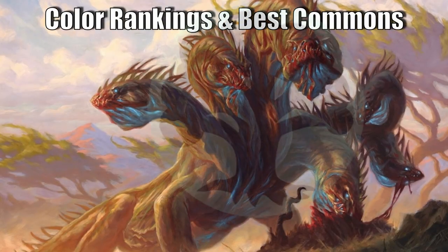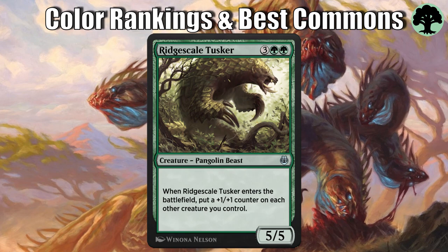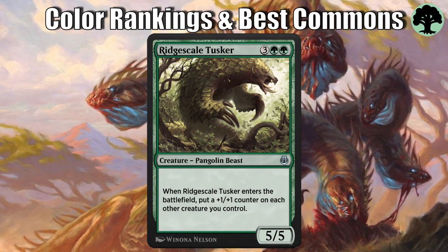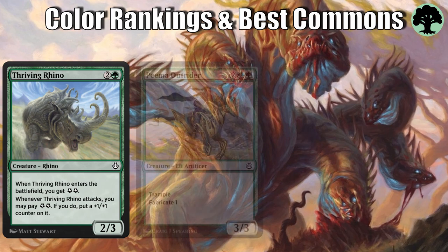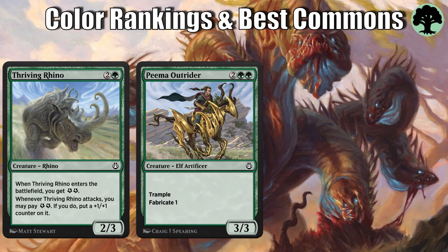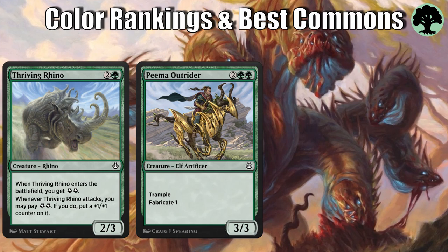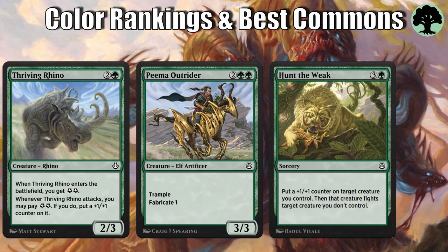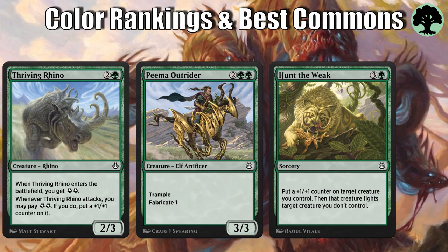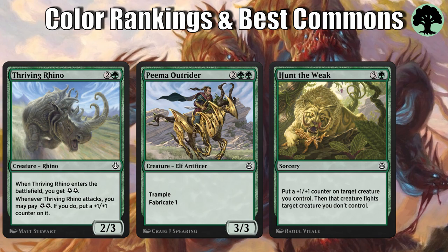Let's jump into the individual colors so you know what cards to look out for to get your draft started. The strongest color in the set is surprisingly green. Both its creature and non-creature spells leave little to be desired. You must be aware of the mythic uncommon Ridgescale Tusker — if you see it early, you just have to take it. If it gets past you, green is probably wide open. Top commons are Thriving Rhino, which scales well and becomes difficult to block; Pema Outrider, whose trample puts it above filler given how many servo tokens are getting created; and Hunt the Weak, which pumps a creature and removes another — simply great, even at sorcery speed.